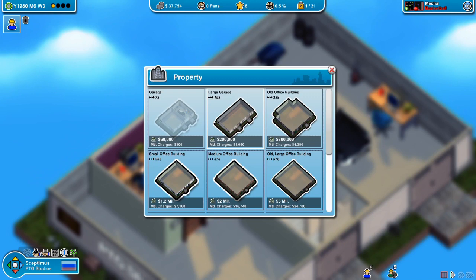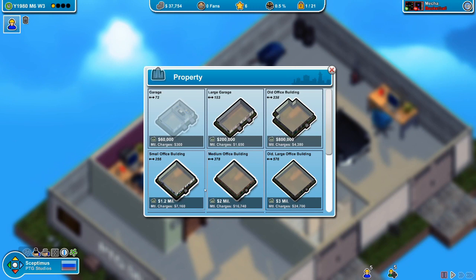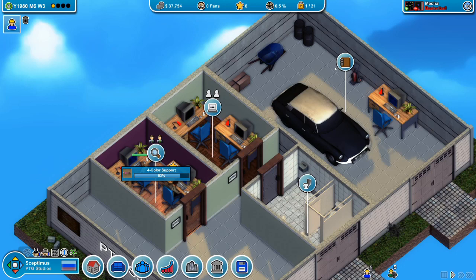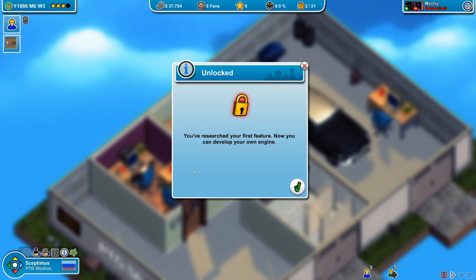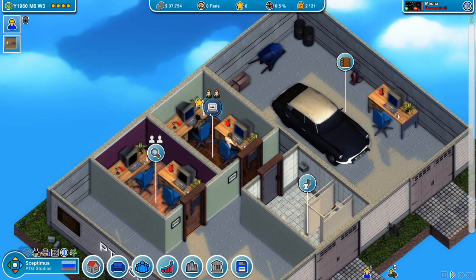In the 'buy new property' tab this is where we will upgrade our building and get a bigger studio later on. Currently we don't need a bigger studio but eventually we'll want to move to the large garage or the old office building. PTG Studios is currently finishing research on four color support, and now that we've researched it we can develop our own engine. I'm going to pop Septimus and Mario across to develop the new engine.